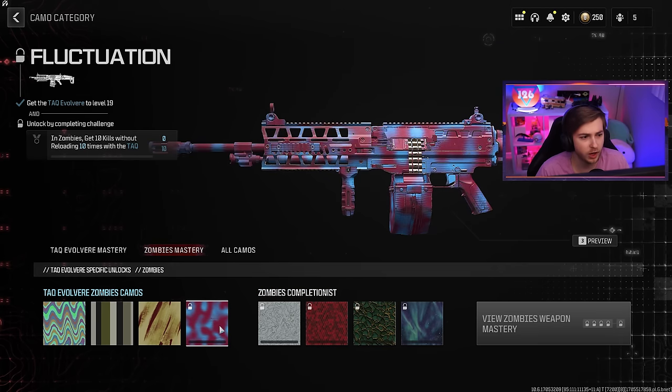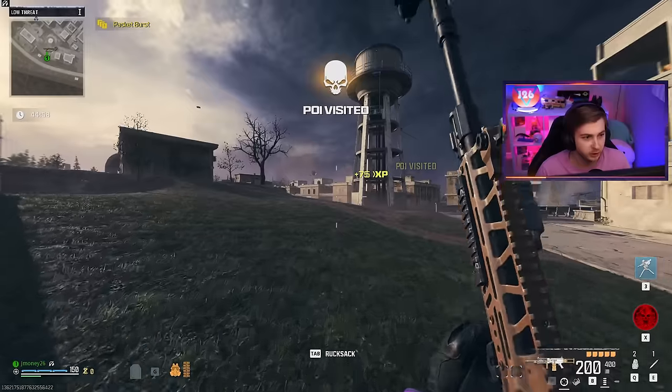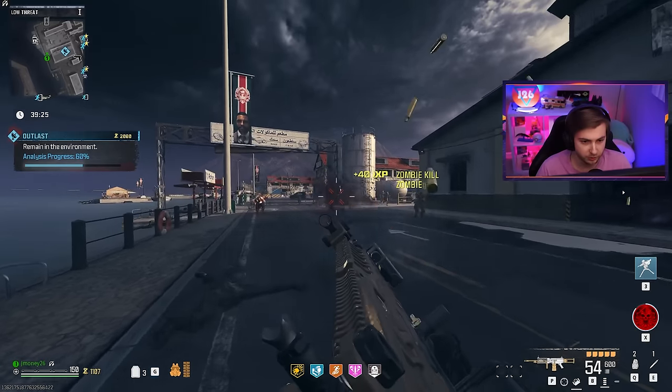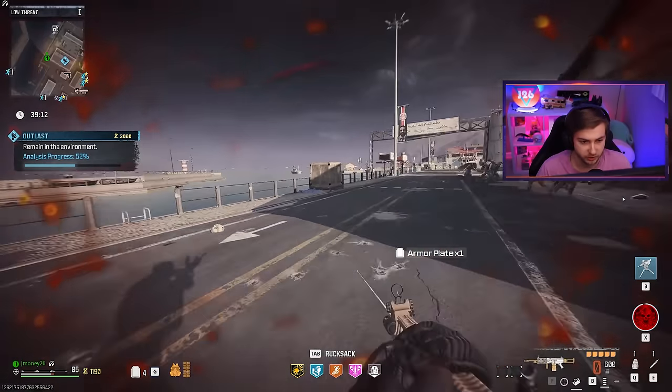No progress on this at all. In Zombies, get 10 kills without reloading 10 times — how did I not do that in 1500 kills? This has got to be bugged. Let me try restarting my game and then we'll hop back in. I'm going to do this a bit without any Pack-a-Punch, without any upgrades, just in case that's the issue. But I'm going to guess that this thing's just busted.